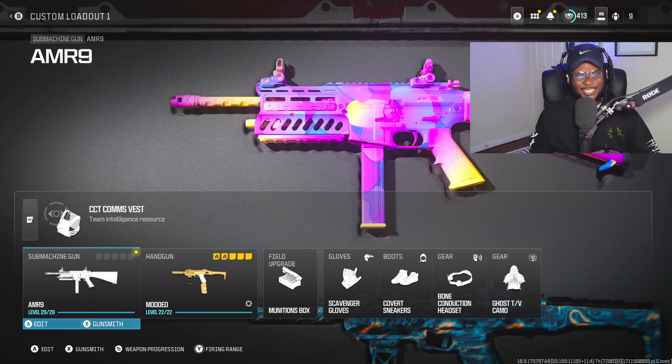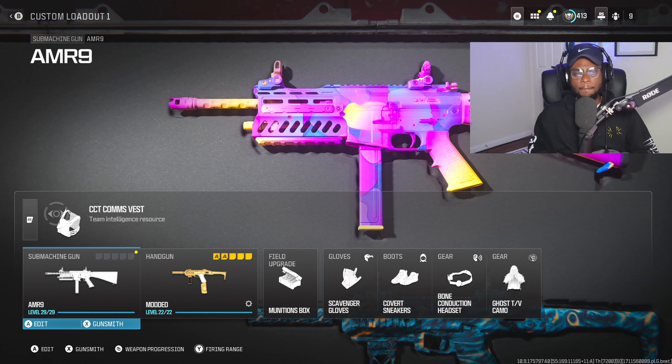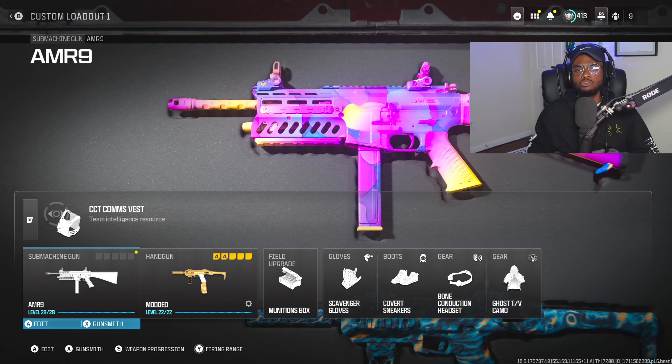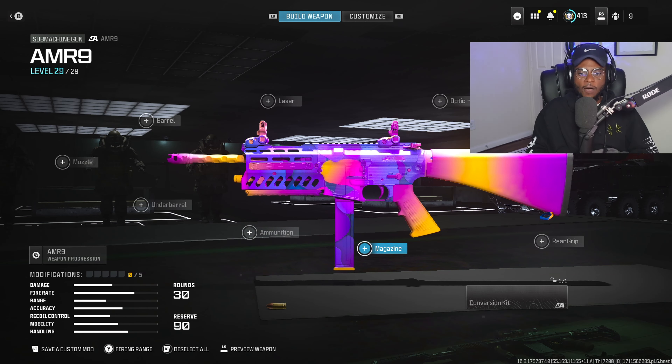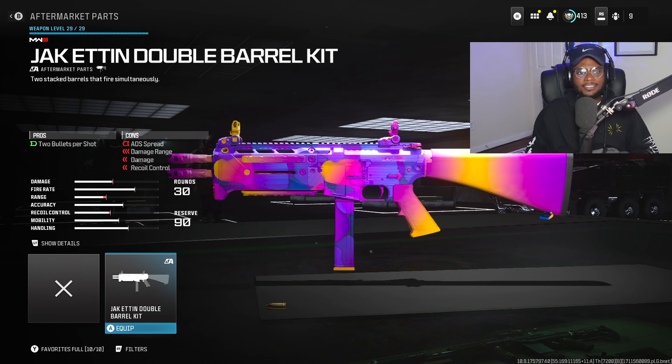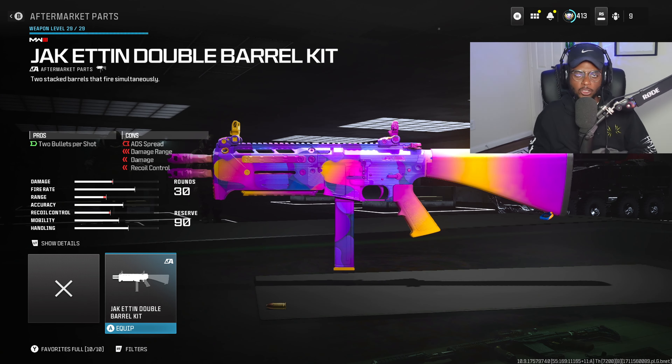Let's go ahead and create the new absolute best and fastest killing AMR-9 class setup. This is a perfect SMG to use if you're trying to shake up the SMG meta. For the first attachment, we are starting off with the conversion kit. The Jack-Eden double barrel is going to be a great attachment here, essentially transforming the AMR-9 into a two-shot SMG. Every time you pull the trigger, two bullets come out at the same time, allowing us to dominate at close ranges. If you're trying to destroy other SMG players as well as shotgun users, run this immediately.